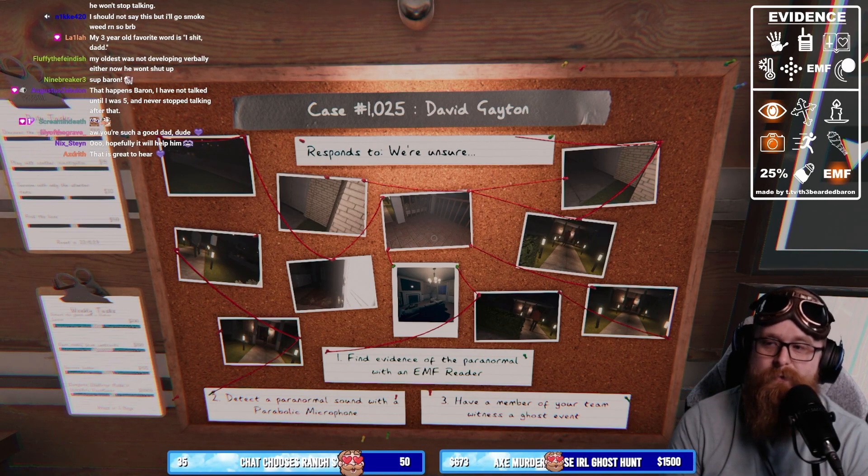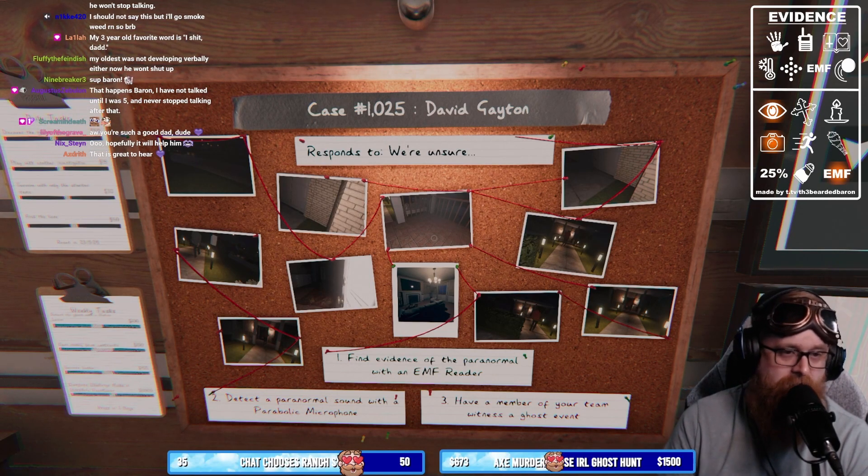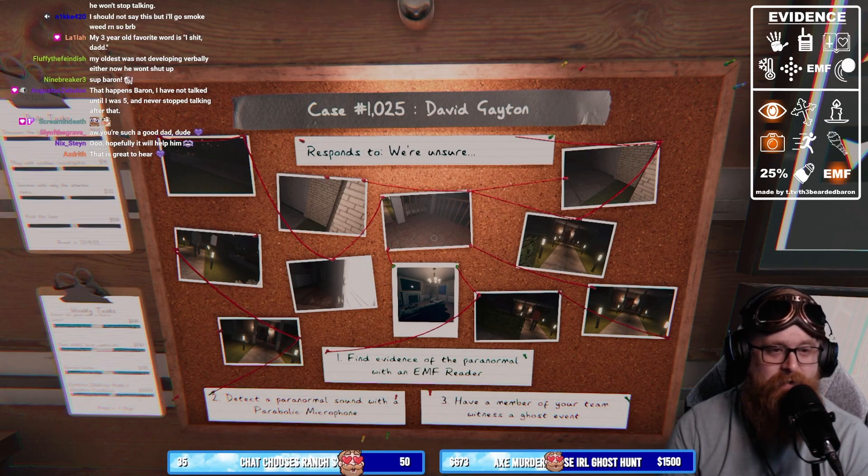EMF5 can be tricky to pick up sometimes. Any specific actions to trigger it? Nope — any interaction an EMF5 ghost has is about a 25% chance of getting EMF5.